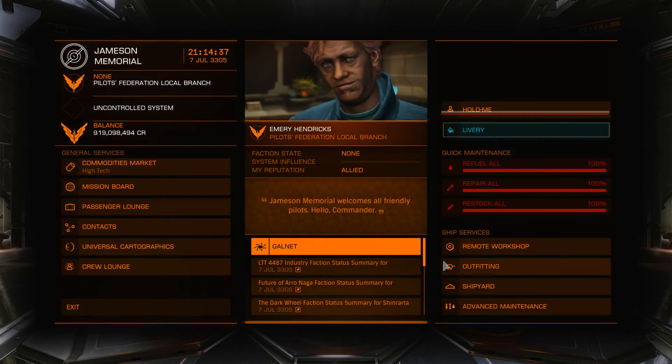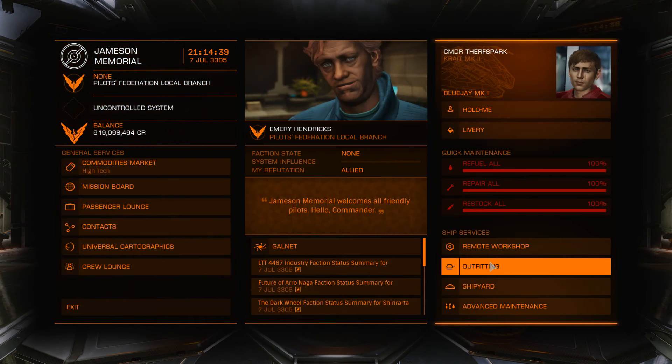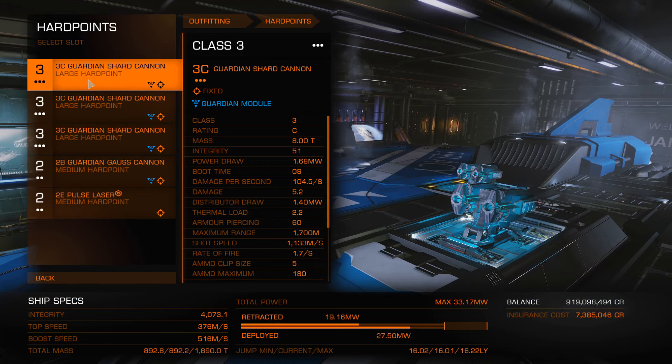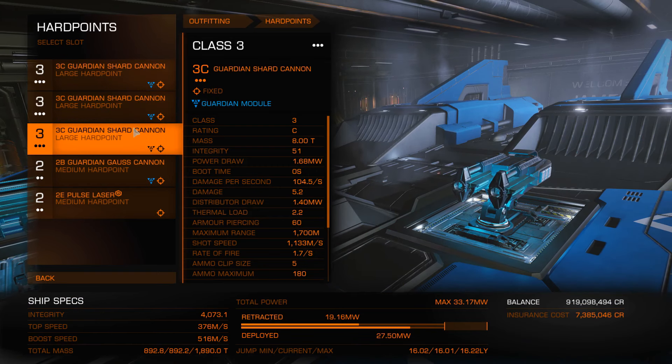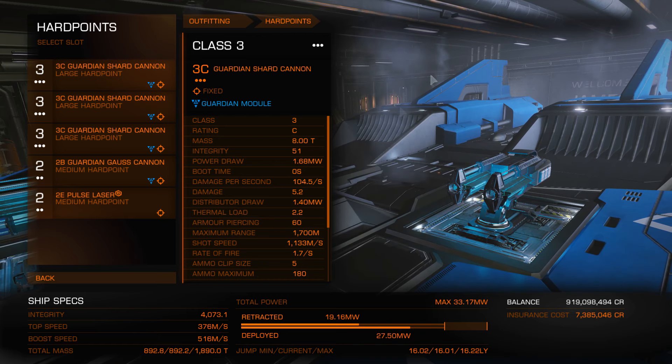Hey guys, how's it going? This is Yarrspark. I'm here today in Elite Dangerous on another shipbuilding guide. Today I am here in my AX Krait Mark II. This is what I personally use for AXing and killing Thargoids, but that is just me. We'll be going over shard cannons, gauss cannons, and everything about AX pretty much in this video, so stay tuned.